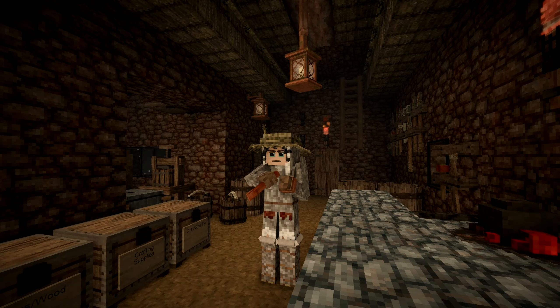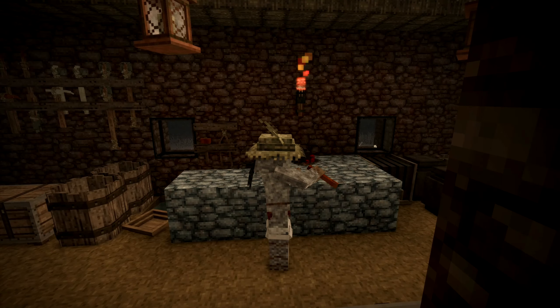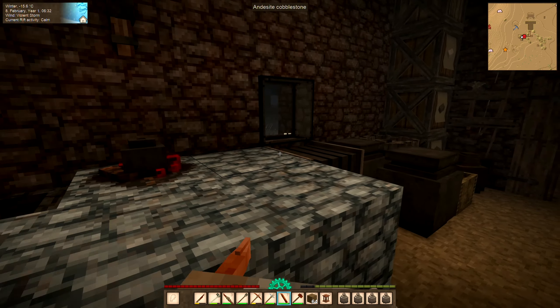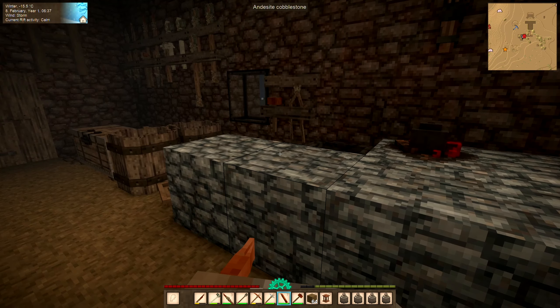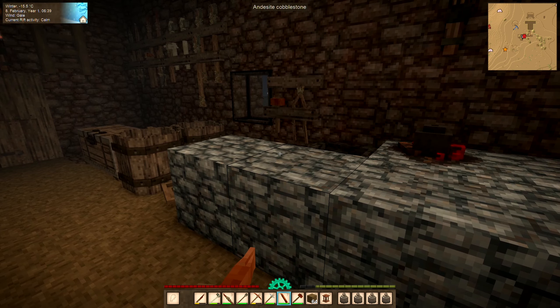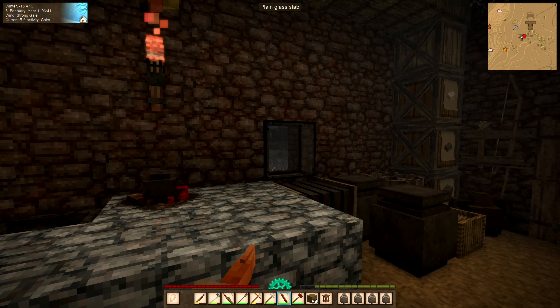Welcome back to Vintage Story. It's a dark snowy night — almost daytime but pretty dark. It's been snowing hard the last couple of days and the snow is getting really deep. I've been working a little bit on the new house, getting some basics laid down, and I finally got around to trying out chiseling — it's pretty awesome. I've chiseled a couple of blocks and was experimenting.